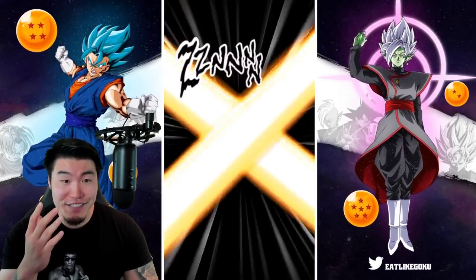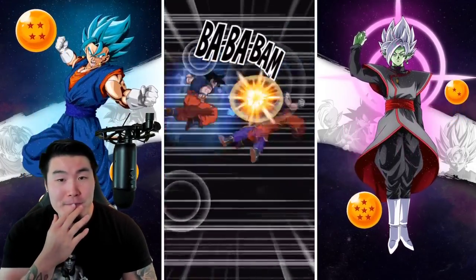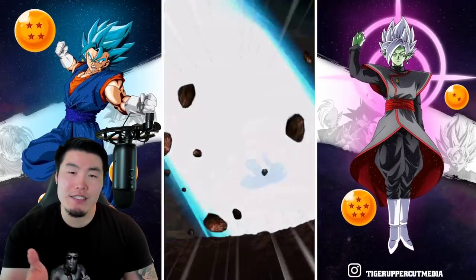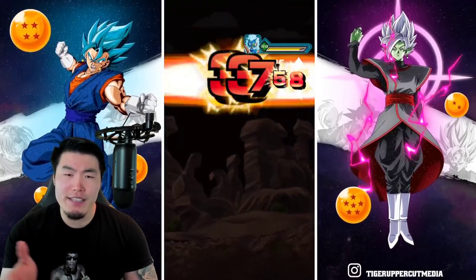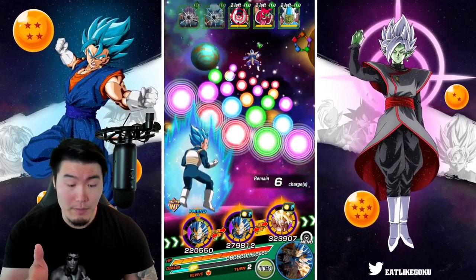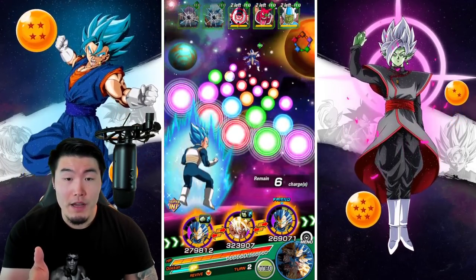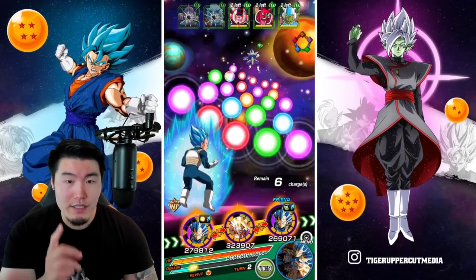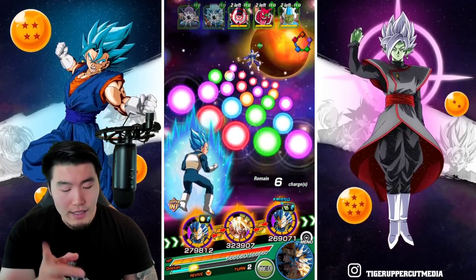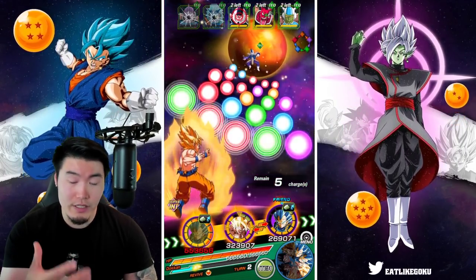I do have to do some mental calculations to make sure I get the rotations right. These enemies on the first phase and second phase are really weak, so we should be one-shotting them. The main issue is just getting supers off. Should I keep the Vegetas together or should I separate them? Okay, let's separate them for now. We'll obviously get them together a little bit closer to the end.